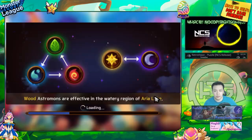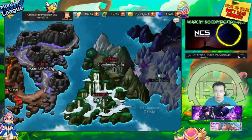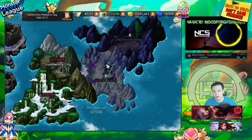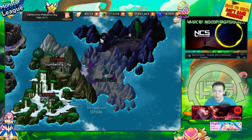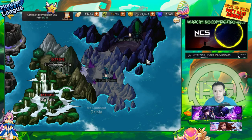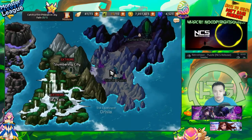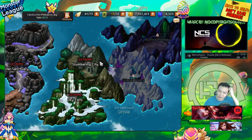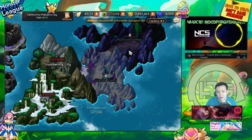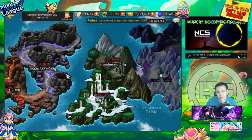Slumbering City won't be the most efficient map anyway after the two new maps come out next month. Glacial Plains is probably going to be water-based given it's ice-themed. Aurora Plateaus gives off the same feeling as Star Sanctuary — I have a feeling it might be light or dark based as well, though I have no idea for sure.